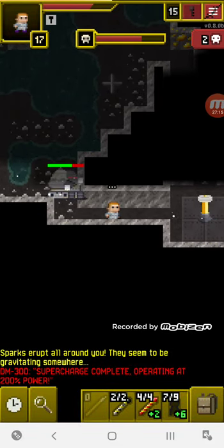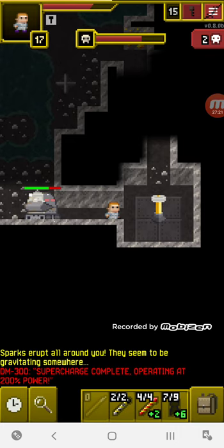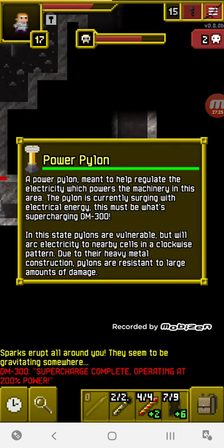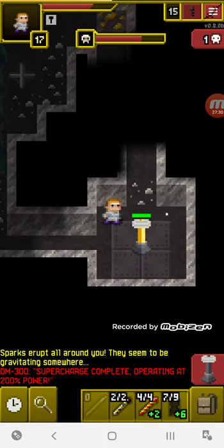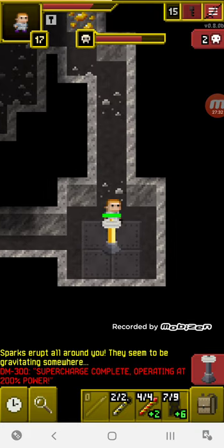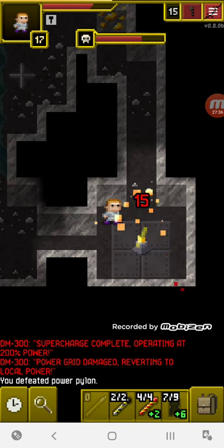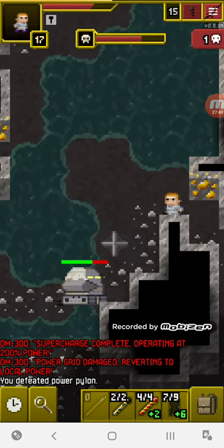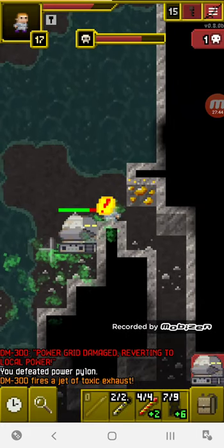He cannot reach you here but he can still shoot toxic gas. Here's the power cell — let's call it that — which you need to destroy. While you're near it, it shoots electricity in a pattern so you want to be careful. Once you destroy it he's back to normal mode. Do not let him stand on the exposed wiring.